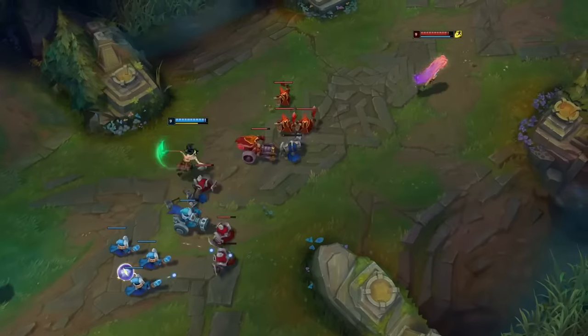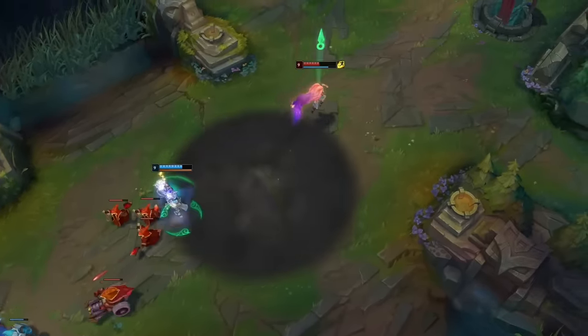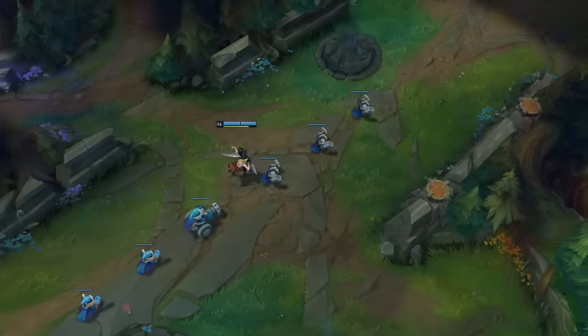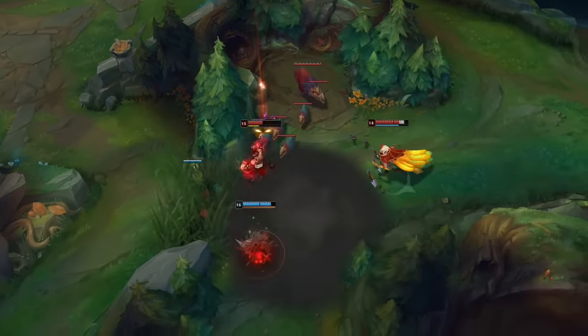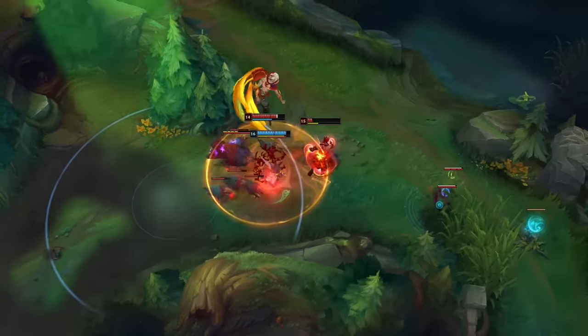The rogue assassin has several ways to keep up with opponents. As long as you land the first part of Shuriken Flip, you can reactivate it to follow them anywhere, then give them a Five Point Strike to slow things down when they try to flee. Akali is all about moving in and out of range, which means sometimes taking a step back is the best way forward. For maximum burst, remember to constantly cross the Assassin's Mark ring and keep your Kama swinging.